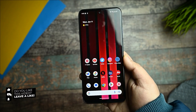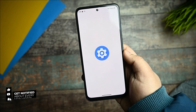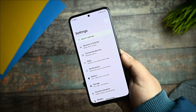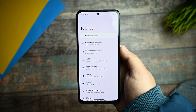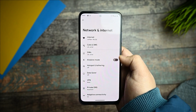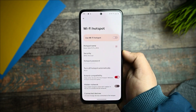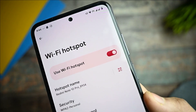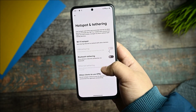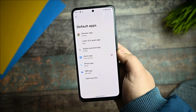Let me start from the overall settings UI. First, I'd like to talk about the network — there aren't any bugs or issues I've faced so far. I've been operating with my Jio SIMs, and if you ask about the hotspot, there's no issue: if you enable the hotspot it will not get automatically disabled, so that is working fine.